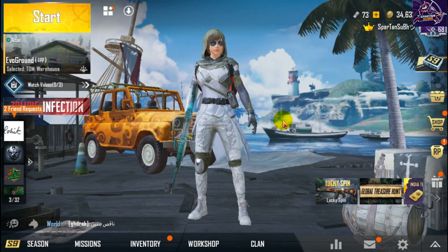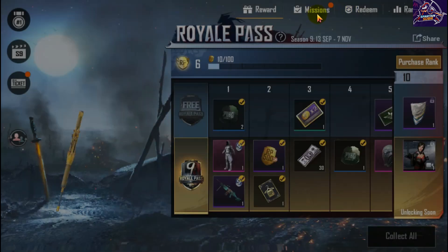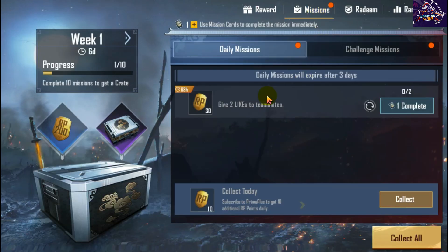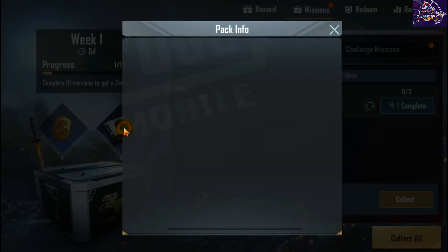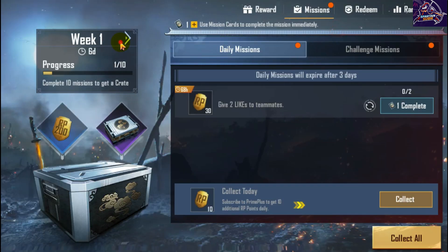First we will open the Royal Pass. After that you can see the missions — click on the missions. Here you can see the daily missions look completely changed. In Week 1 you can see some extra rewards, some limited time items. You can also see the Sky Hunter set in Week 2.